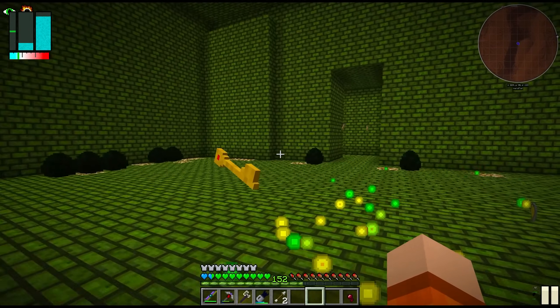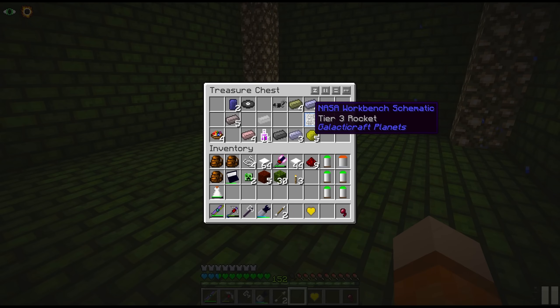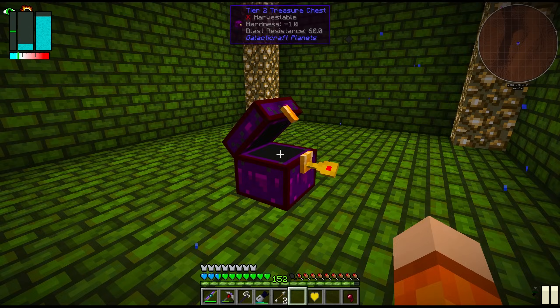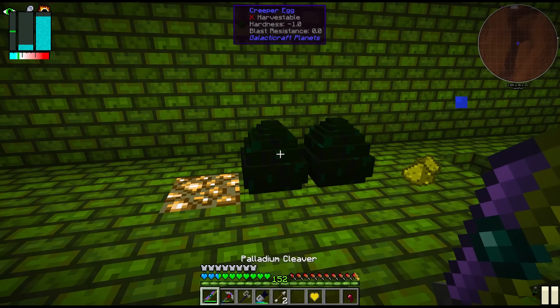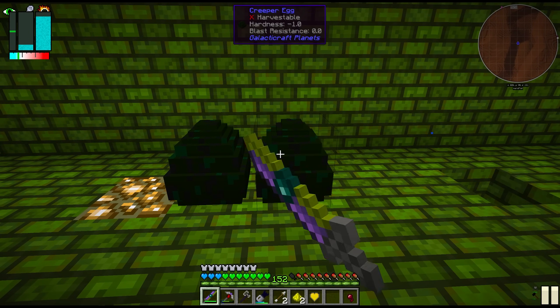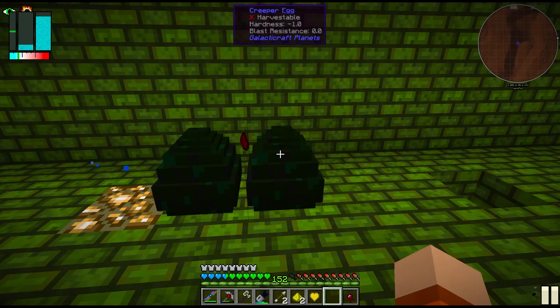Boss number two defeated. This should be the key to the chest — let's see what we get. We got the tier 3 rocket schematic. I'm going to take the music disc again — Strad, that is a very good track. Rainbow curry, I guess we take that. And apparently these creeper eggs are very useful — we can use them to generate power. I don't know how we pick them up though.